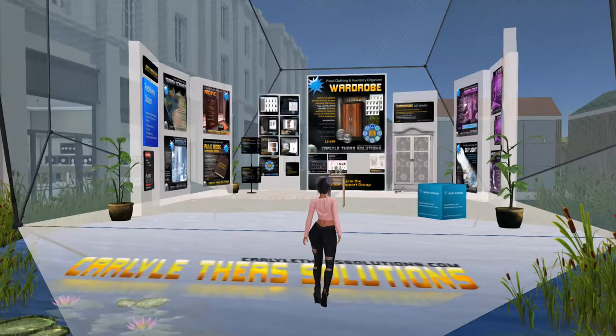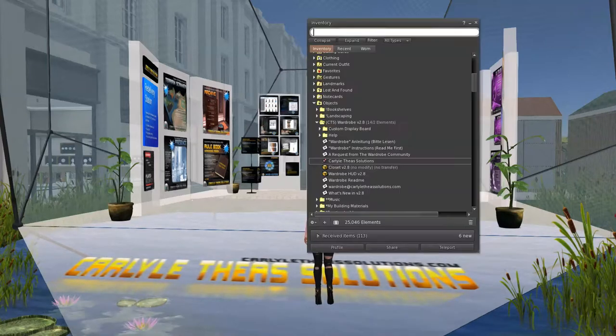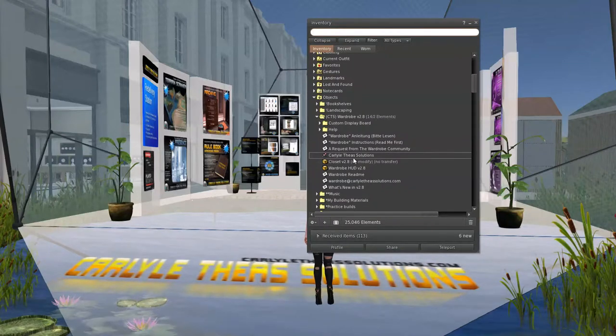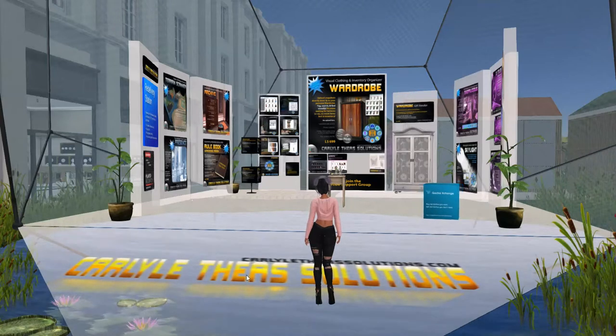I figured I'd show you how I'm getting the redelivery because you may not know how to do that. I went to my wardrobe folder and clicked on the landmark and clicked teleport so that I could get here. This is where I ended up — here is the little store.